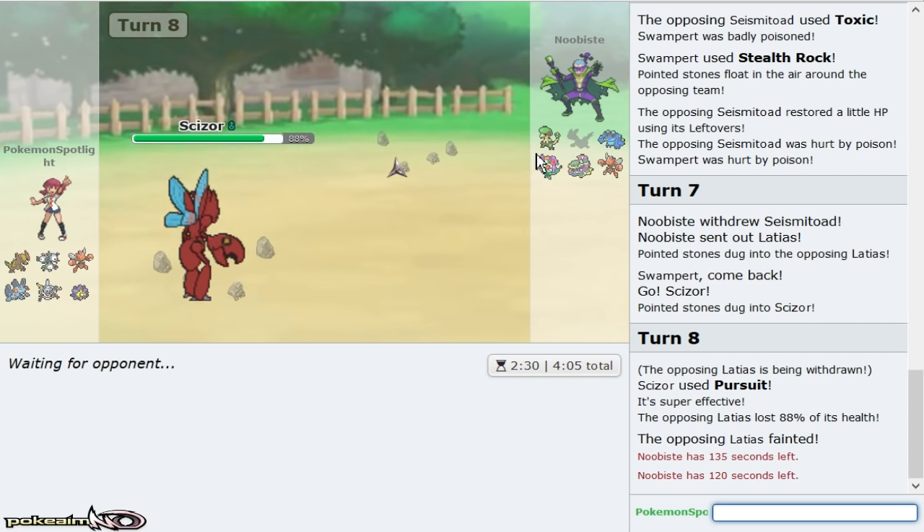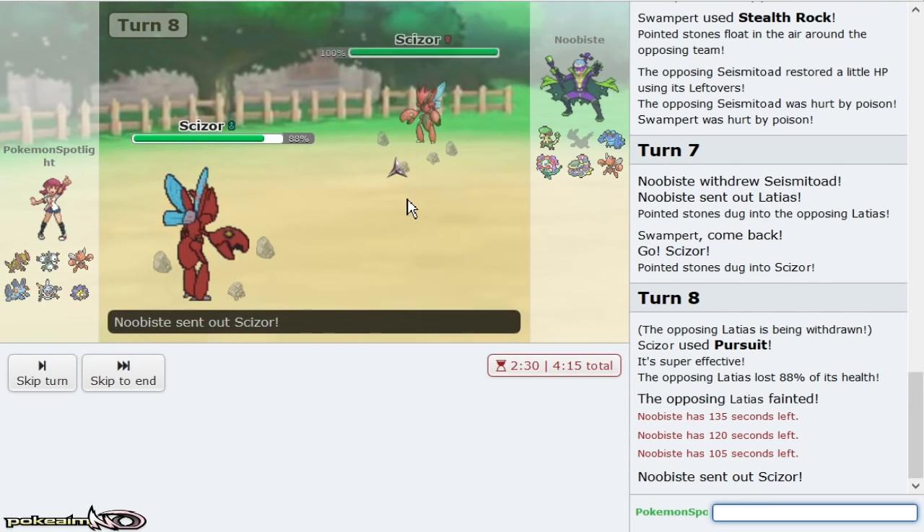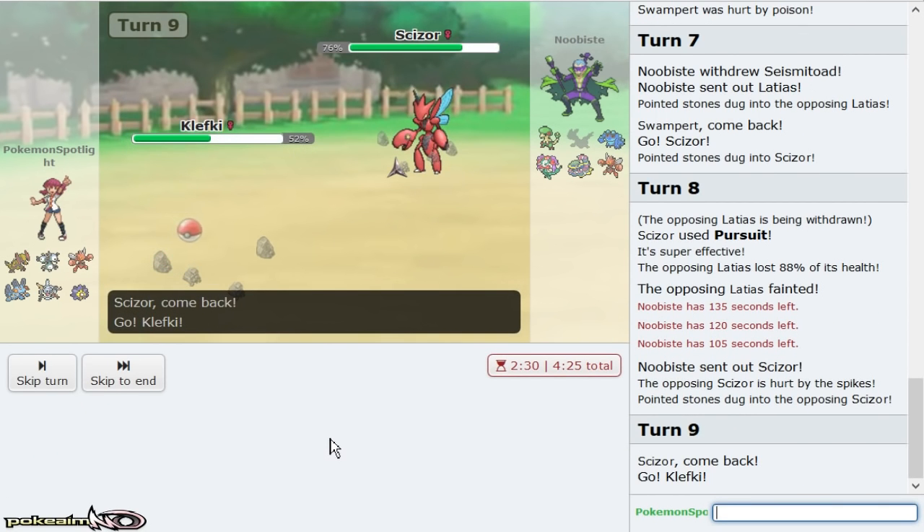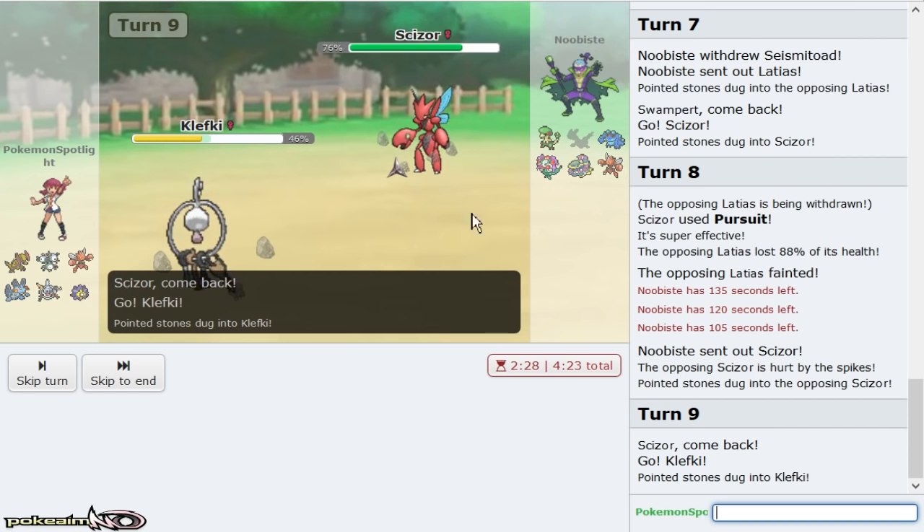I don't need my Klefki anymore at all. If he goes Breloom and tries to sleep something I sack that and then go Starmie and revenge him. With turns of Stealth Rock and Spikes, if Breloom takes a Life Orb, Bandit Bullet Punch should knock it out too, and I live an unboosted Mach Punch for sure. Scizor comes out — just gonna go for U-turn.